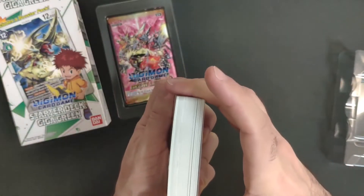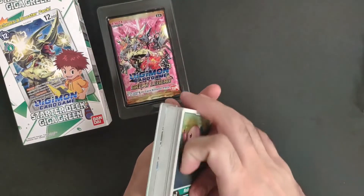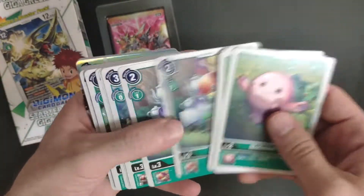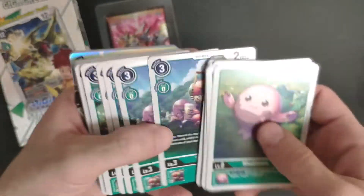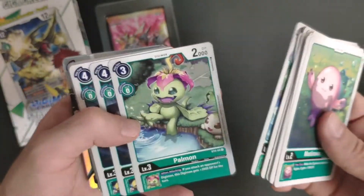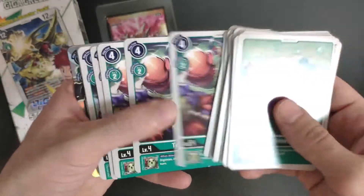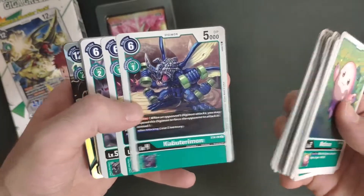That's guaranteed. What's inside the pack you'll have to open yourself and be lucky. So Mortimon, four copies, very nice art. This is the green deck so everything is green. Yeah, Pokemon — sorry, Digimon.